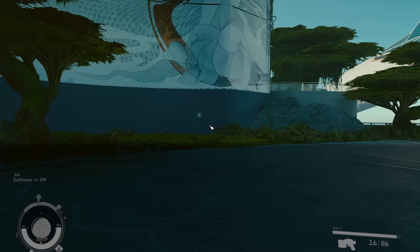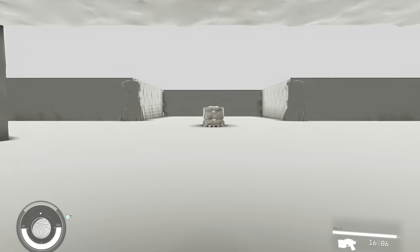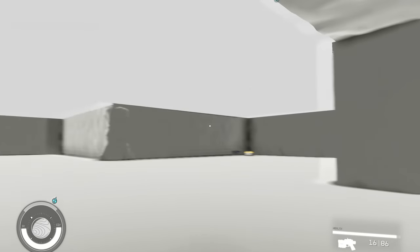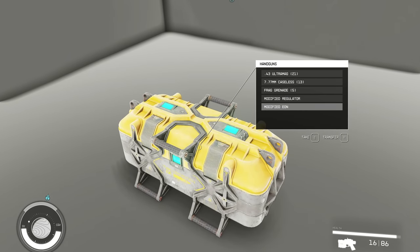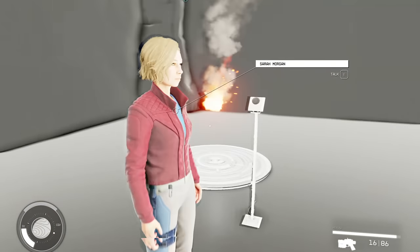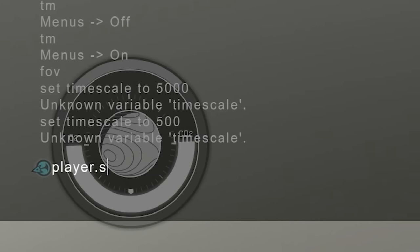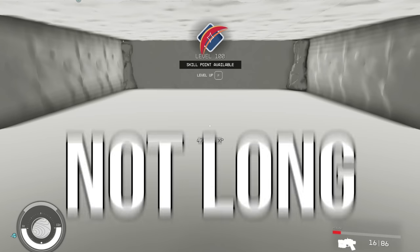You can turn off collision with TCL, go to the developer room with COC QA — sounds exciting, but not a lot in it. It's not like the dev room for Fallout 4 where you can get every item; this one's pretty empty. There might be a better dev room in the game somewhere, but the dev room was a bust. Other codes still work great, like player set level number — how long before you're level 69? Not long.